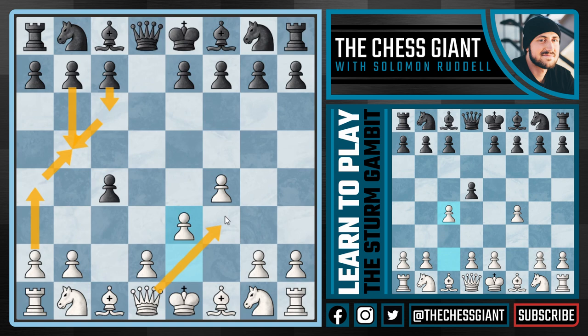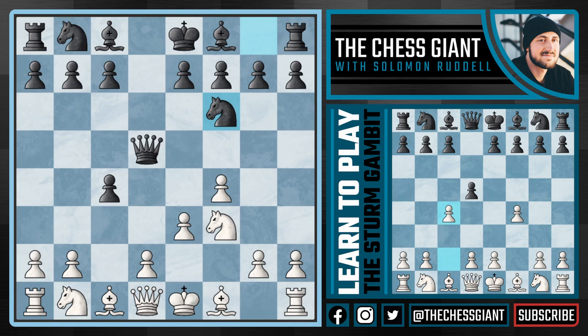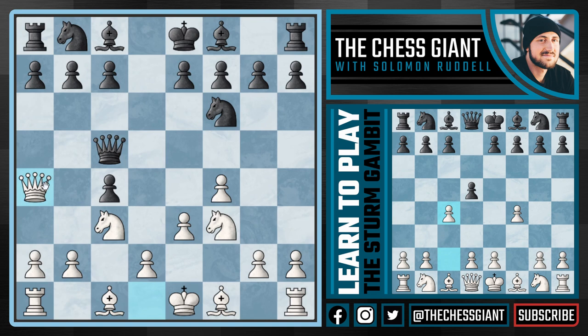What about the move queen d5? I personally don't think this is the best option for black. This queen is very exposed in the center of the board and can't defend the c4 pawn forever. Here we can simply continue with knight f3, and following knight f6 we have two choices. The first is very simple: we're going to play knight c3, attacking the queen on d5 with tempo. If queen c5, continue with queen a4 check attacking the king on e8, and the very next move we take that pawn on c4.